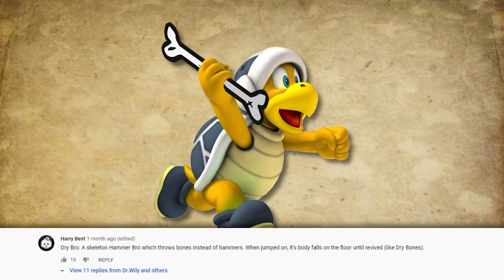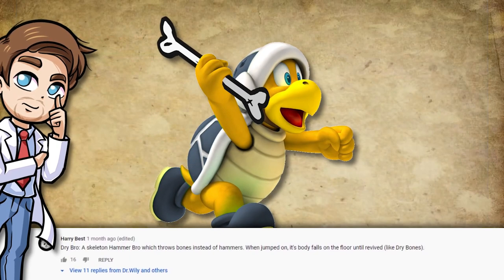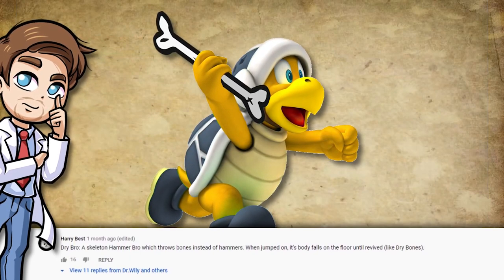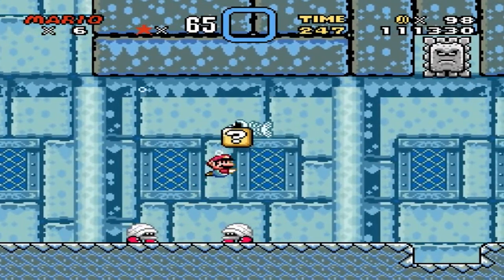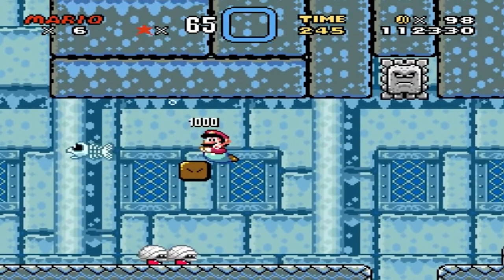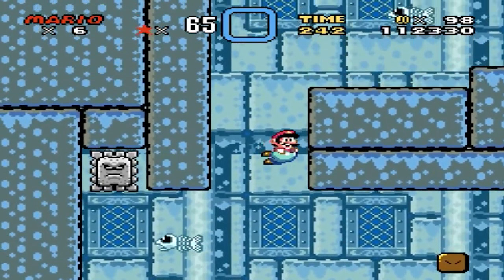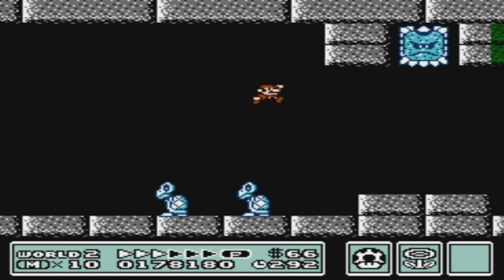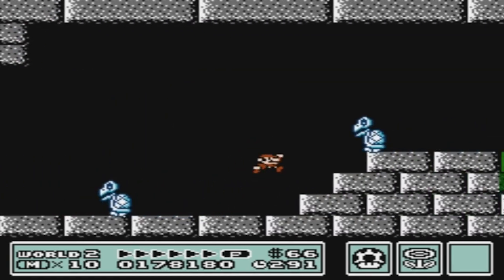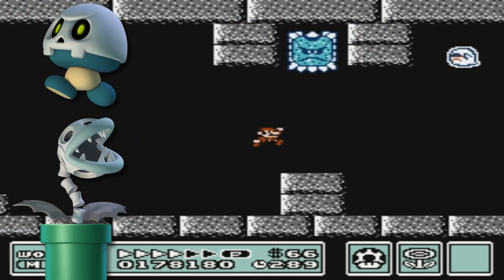Alright, to start this journey off, we will look at quite a simple one. And this specific type was even mentioned in the comments of that video. When I first saw it and started to think about its potential, I was actually quite surprised how well something like this could work. As we all know, Nintendo has made a lot of undead versions of certain enemies, and usually they look like a pile of bones. The first example was the Dry Bones, and later on, others followed like the Bone Goombas and Bone Piranha Plants.